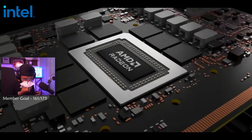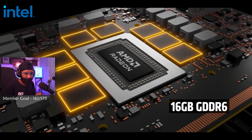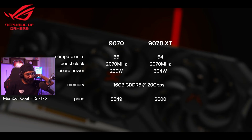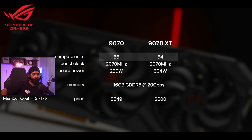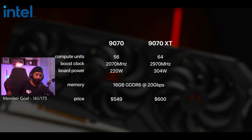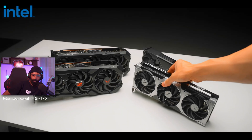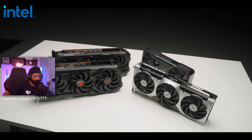The VRAM setup is the same on both: 16GB of GDDR6 — good memory. It has about 56 and 64 compute units respectively, but compute units and power draw are different. It's only a $50 difference between the 9070 XT and the 5070 Ti. These are the four GPUs we're looking at today.